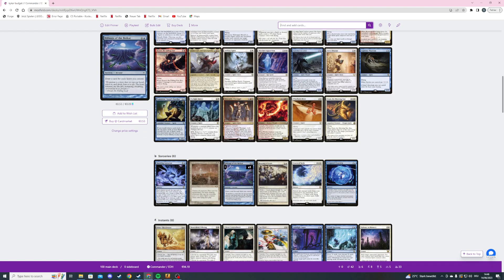Then we're playing Ribbons of the Reikai — a five mana sorcery arcane. Draw a card for each spirit you control. I know there's a song-of-melodies type card that's four mana and draws a card for each creature of the chosen type, which is basically better, but Ribbons has arcane synergy so I'm playing it instead. Then we're playing Sowing of Souls — a three mana sorcery with Pallas. Each player reveals the top card of their library and for each non-land card revealed this way, we create a 1/1 white spirit creature token with flying, then each player draws the revealed card.